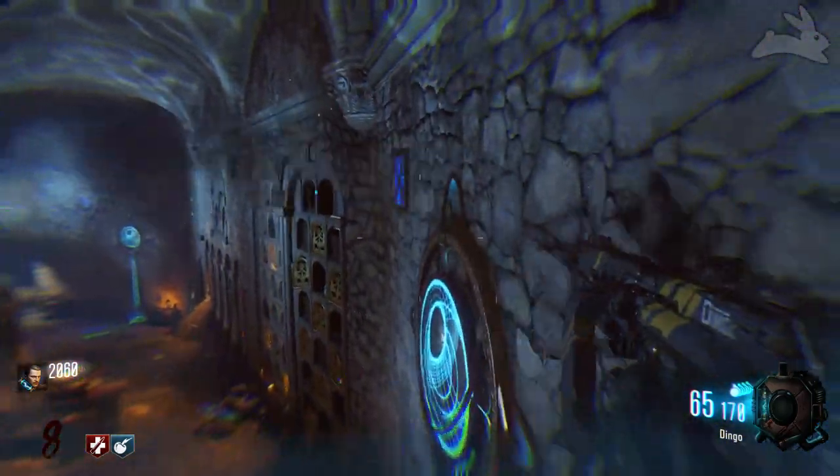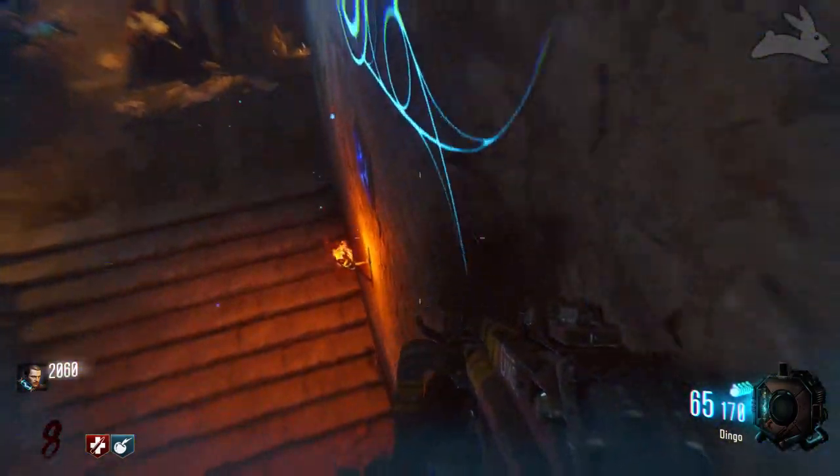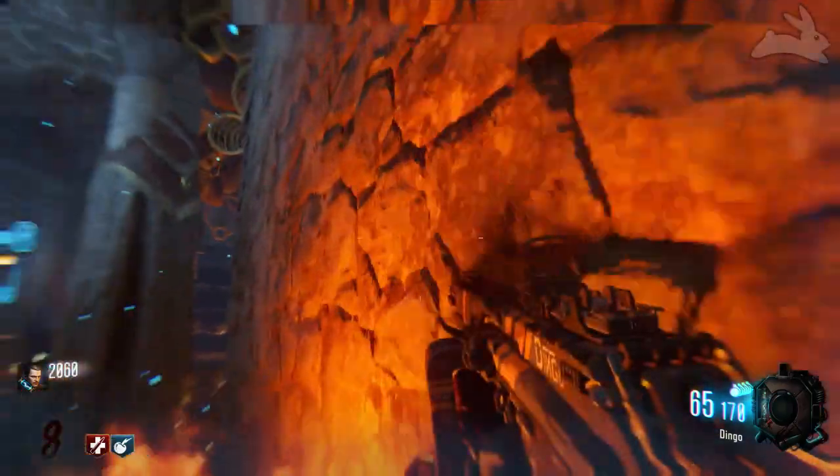In order to do this, you want to come down here to the pyramid room. Make sure you have the low gravity thing enabled, and once you do that you basically just want to run on the wall.